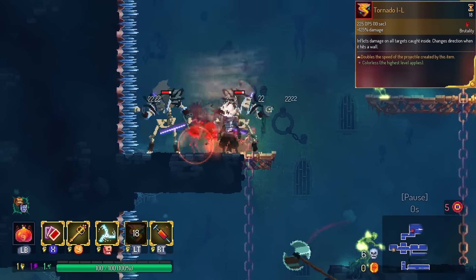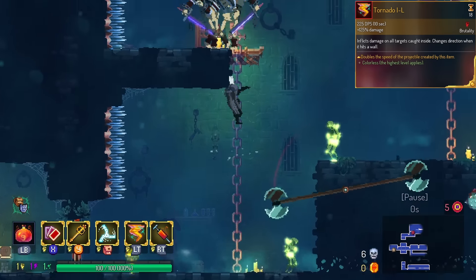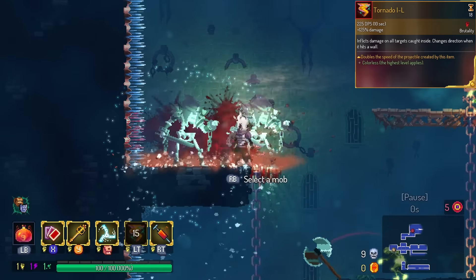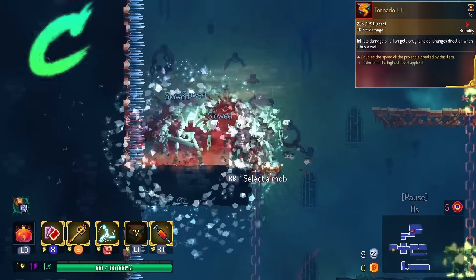Tornado gets double speed. I can now throw out the Tornado and chances are it will hit every monster on the platform. If you have a small platform, it absolutely rips through them. However, it's still a Tornado by default and doesn't have a ton of utility. We're gonna put this in the C tier because I could probably use a regular skill over Tornado.